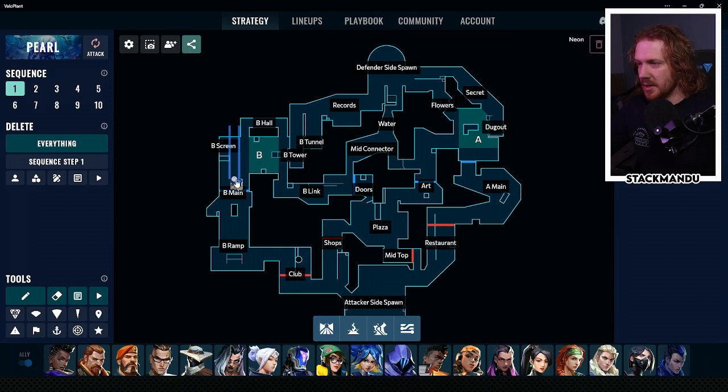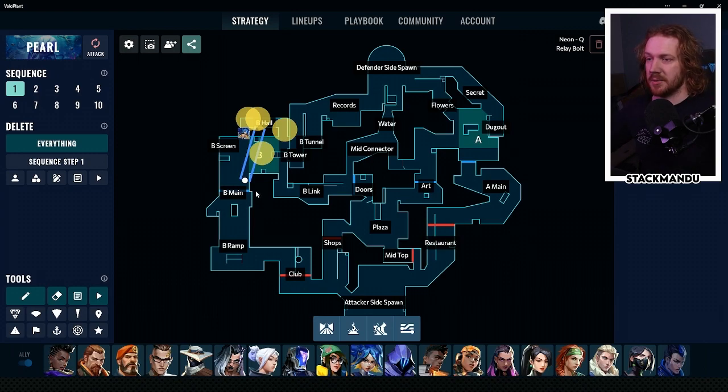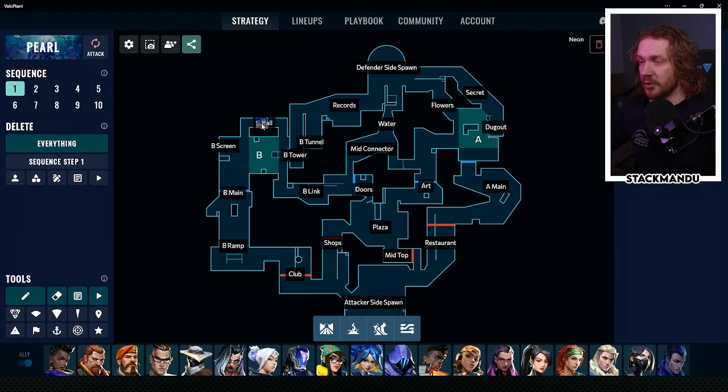For attacking the B site, Neon's going to provide a lot of value. With Fast Lane you can cut all the way across site and open up a lane to attack Hall. You can hit Relay Bolts into Hall to take off the first angle, or as you're running in, Relay Bolt to hit the back side of Hall for a really nice entrance. You can have an agent run in behind you, creating crossfires into site as the rest of the team floods in from B main. Haunts come in, smokes cover Tower and Link, making it really hard for defenders to hold the site.